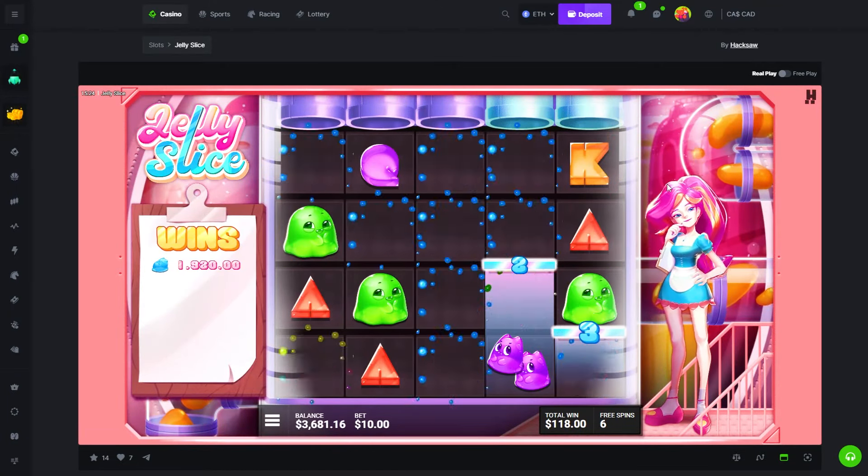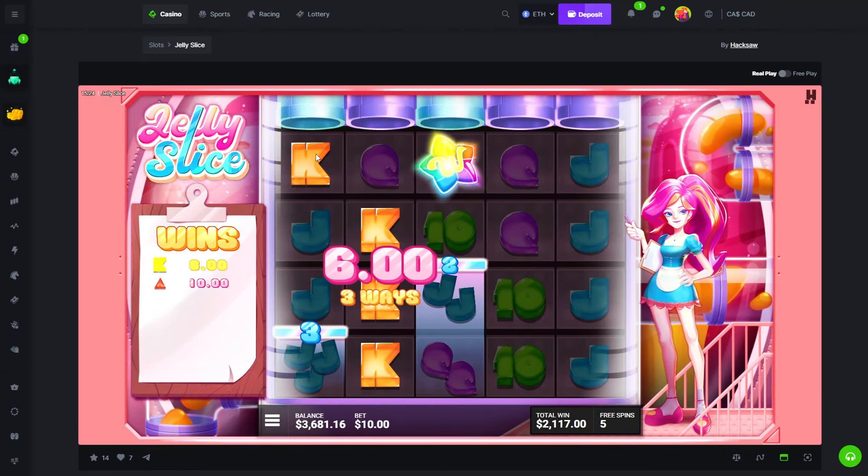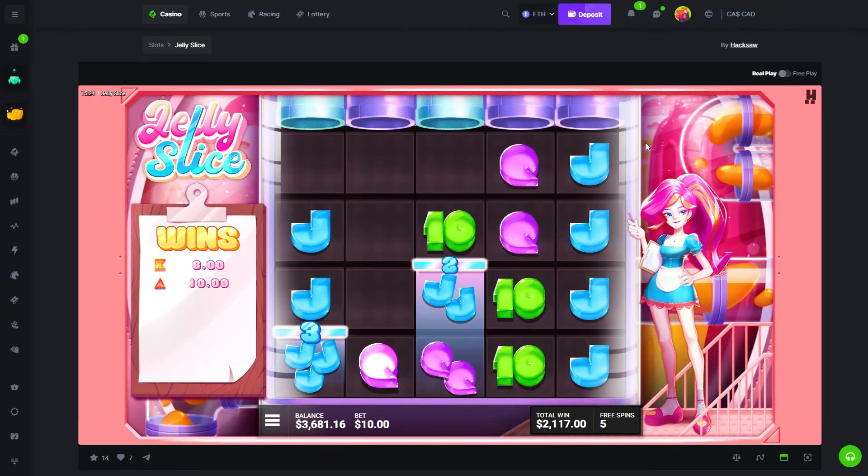1.9k, holy fuck! We're one off green. Nice profit, we'll take it — oh, there was one at the top, that was a lot. So if we got 4-4-4-4-4-4 and connected it, I think that would have been max.